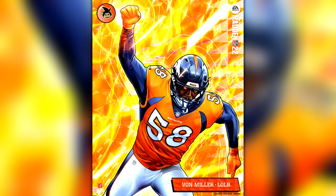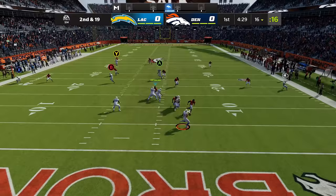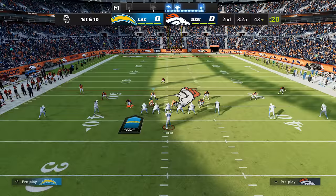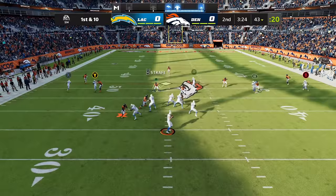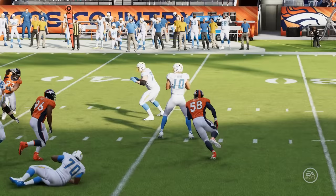Von Miller's X-Factor is Fear Monger, which gives him a chance to pressure the QB while still engaged with the blocker. He just needs two sacks to get into the zone, but he's so good that he doesn't even need to do it while being blocked — he's just gonna shed the blocker off and get to the QB in record time.